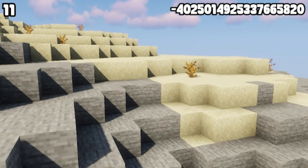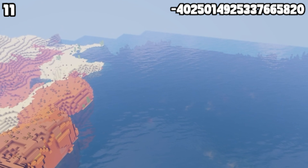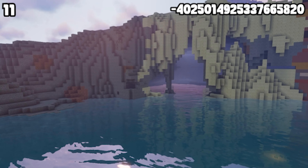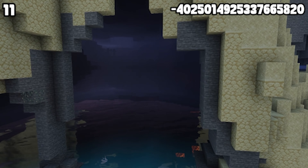For those of you who are looking for some cool seeds on the water, I have something special for you. This seed isn't out of the ordinary in terms of natural spawning structures. However, close to your spawn, there is a really cool pirate cove which you can build a pretty crazy base out of.